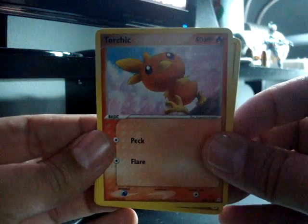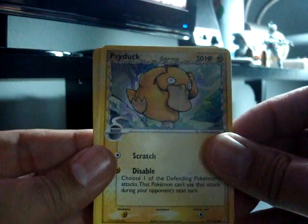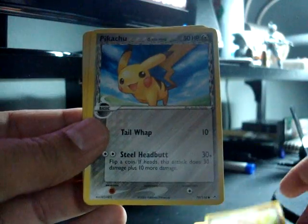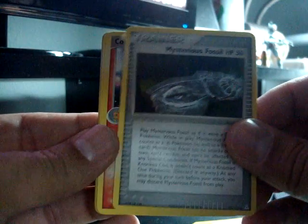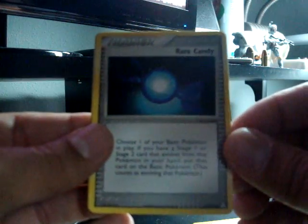Make sure it's focusing correctly. Got a Torchic, got a Psyduck, got an Exeggcute, Pikachu, a Mysterious Fossil Trainer, a Combusken, and Rare Candy.